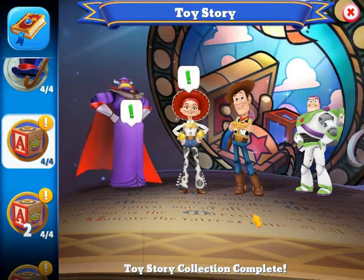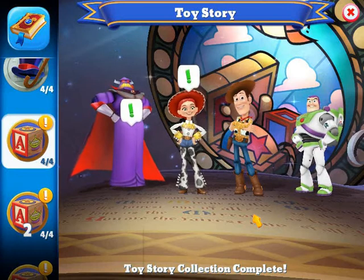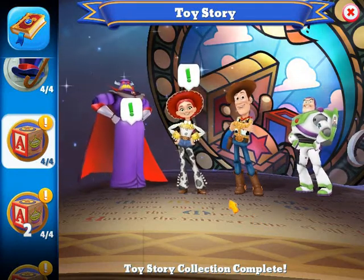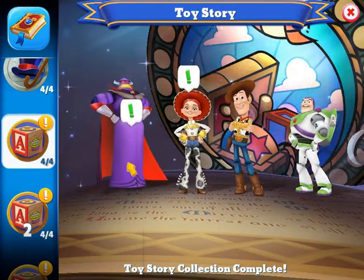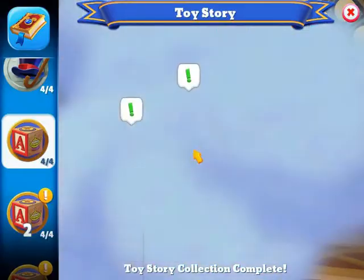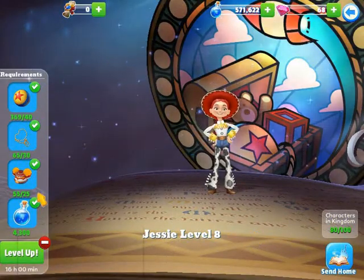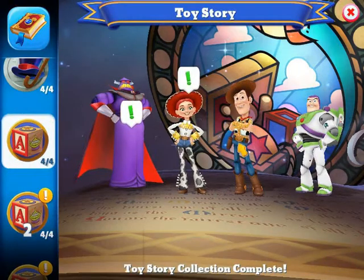On Toy Story, I am just missing one character. I went over in the last video how much I need to get that character. The characters I do have: Zerg is at level four and looks like I can level him up one time. Jessie is ready to be leveled up — she is level eight and leveling her up two more times will maximize her.